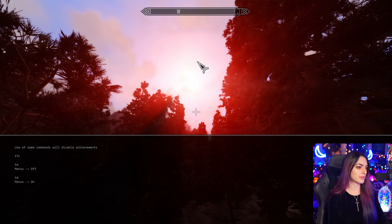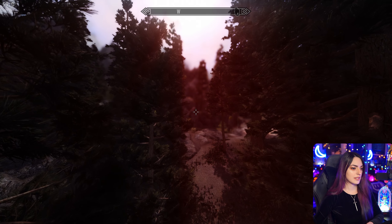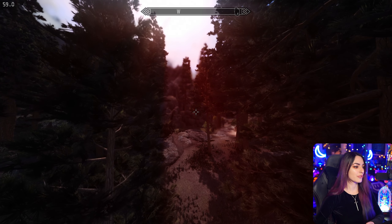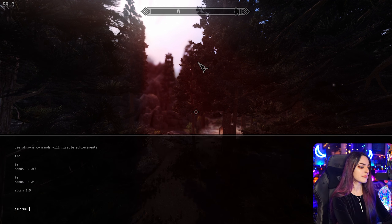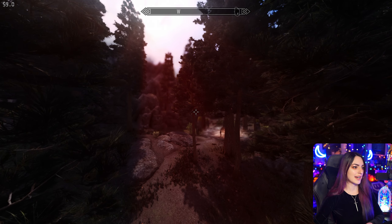Another really cool command to use when you're recording footage is SUXM. This essentially controls the TFC camera speed. Now the default speed for this is 1. If we want it to be slower, for instance, let's go ahead and type 0.5. As you can see, we're moving a lot slower now. So you can really get all of those details in when you're filming and make it extremely cinematic. Now, if you wanted to speed this up by the same token, you can type SUXM 0.8 and the higher the number, the faster it will be.